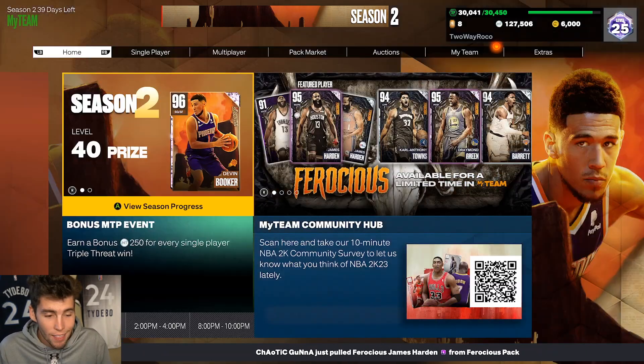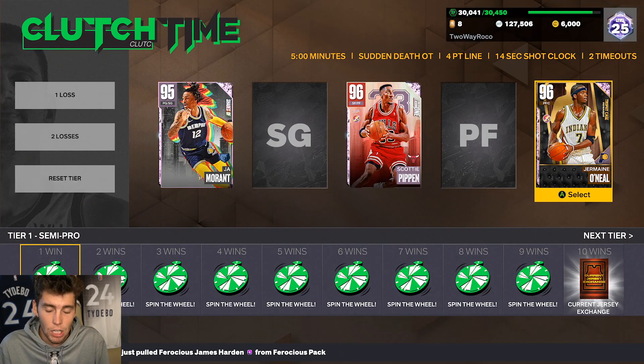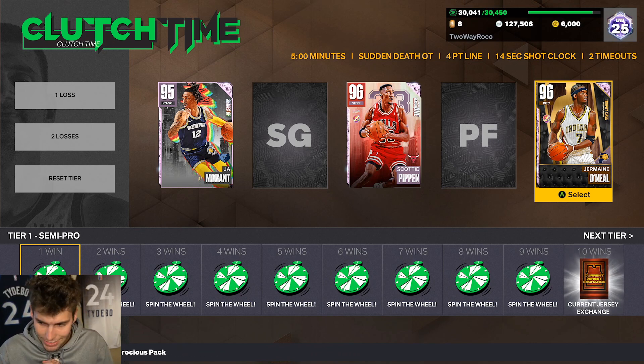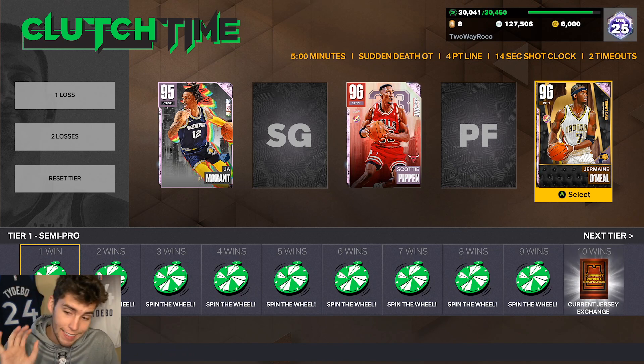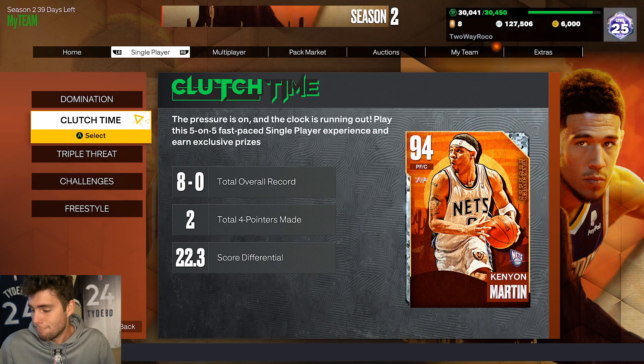The second way is 100 wins in Clutch Time Offline — same as last season. At 100 wins you get a centerpiece. Last season I would have said this was the best way to get a centerpiece for the average person, but there is a better way this season.